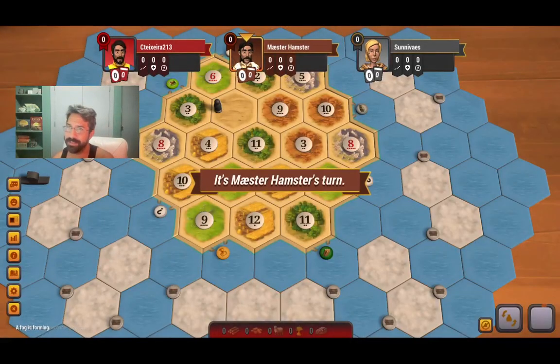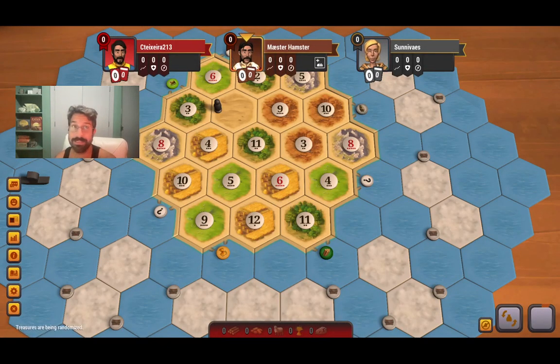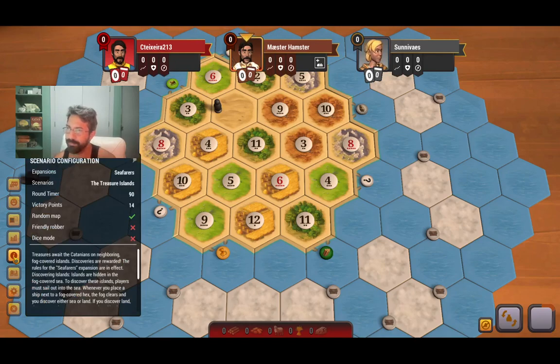Hey everyone, it's Chris Tex here. Let's play another game of Seafarers of Catan on Colonists. We are playing in the third spot. Let's take a look at the rules of this board. It is to 14 points. We are playing the Treasure Island. For those of you who don't know, there is one extra victory point for settling on any of these little islands. In addition, you get all kinds of fun treasures when you go to those islands.